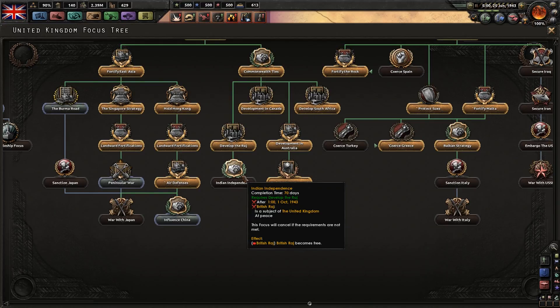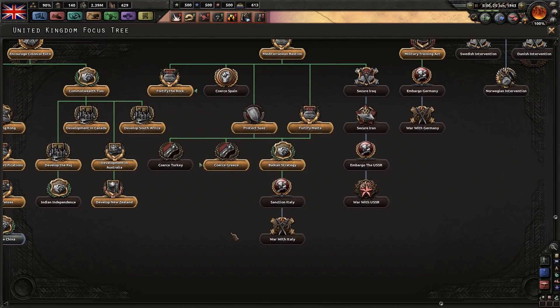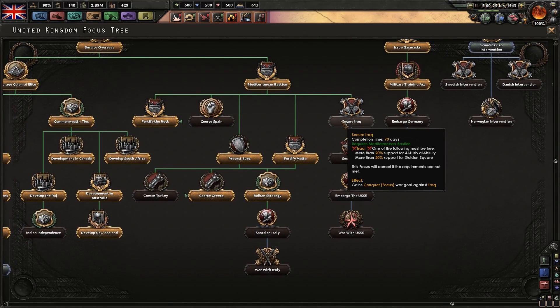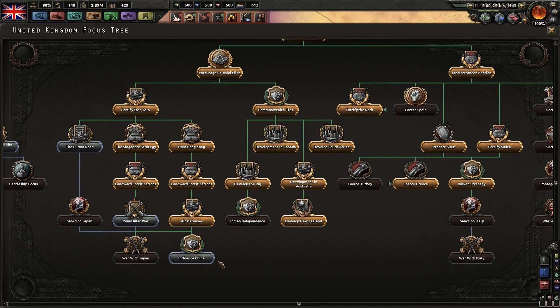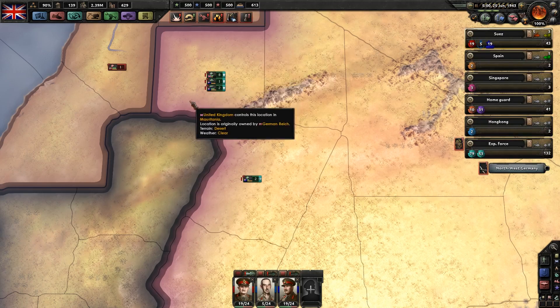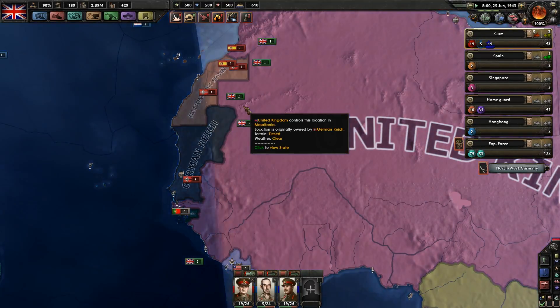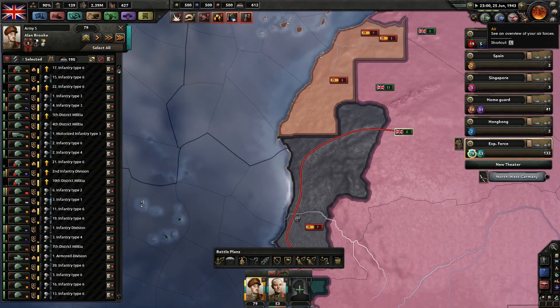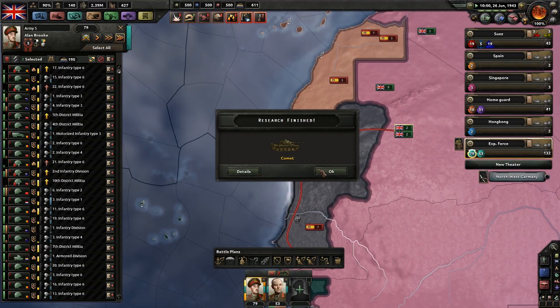We will go in here - that was nuclear technology research. Independence of France - it's still not October yet, going to be a little bit further away for that. We could secure your rock, or we could continue on the Burma road. Add some land forts over here - yeah, why not. Oh crap, accidentally activated that.